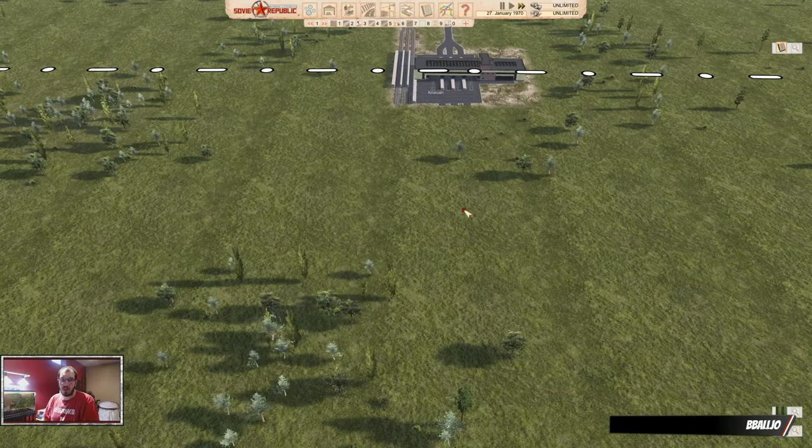Hello, welcome back. I'm B-Ball Joe, and this is how you build a rail yard in Workers and Resources.